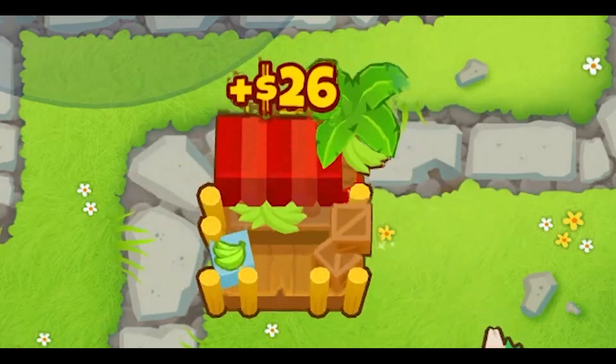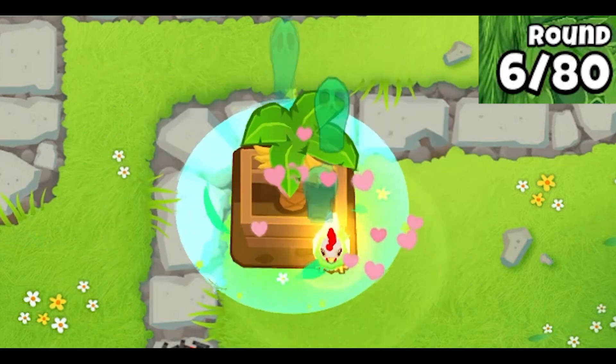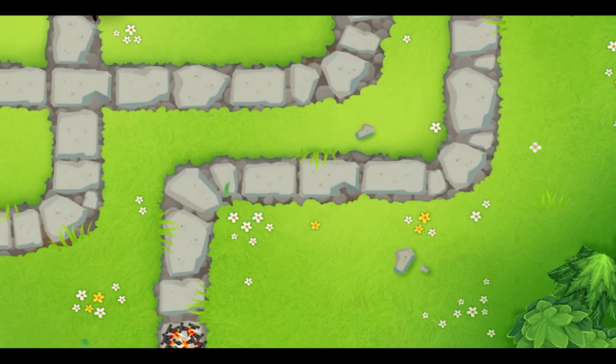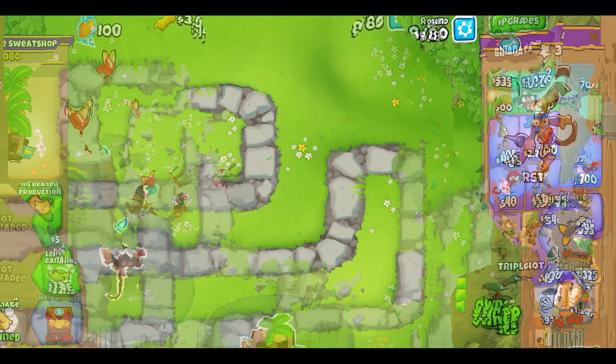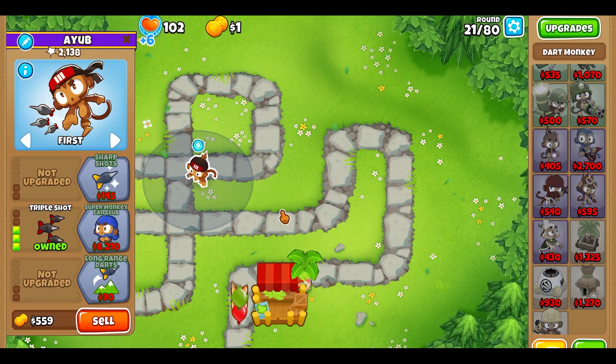Now let's look at the 0-2-3 farm. If you open up with the free Dart Monkey, you'll be able to afford a 0-0-0 farm by round 6. But doing so will have the Bloons eating up your spike pile. To avoid that, I bought triple darts before any farm upgrades. After that, I was able to afford a Marketplace on round 19 and buy valuable bananas on round 21.